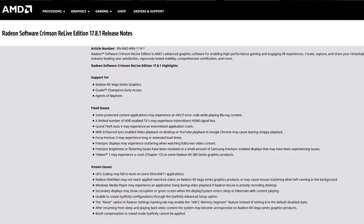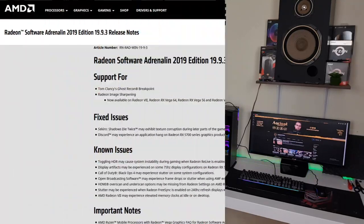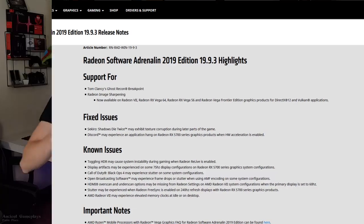Hello guys, this is Fabio Pisco and welcome to my channel. The video today is about the first Vega 56 drivers versus the latest — so 17.8.1 versus 19.9.3. Will we have a big difference or not?